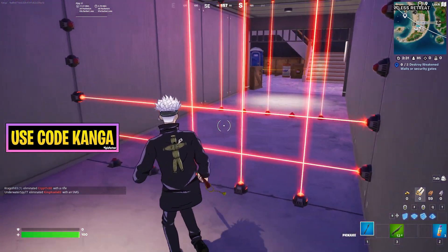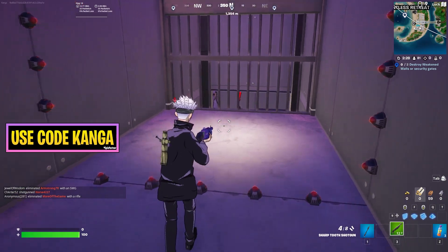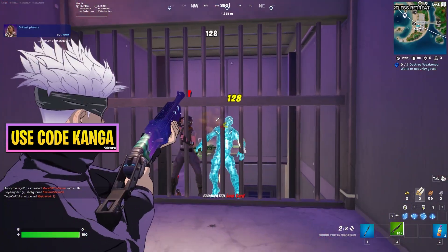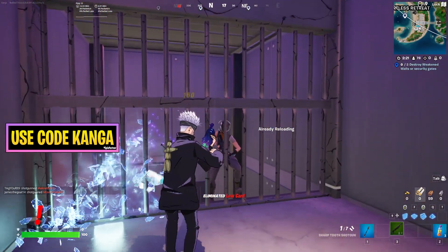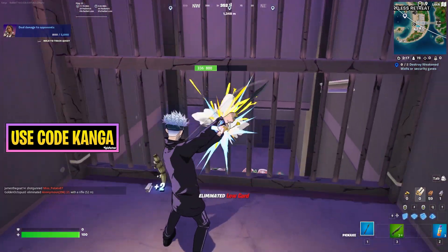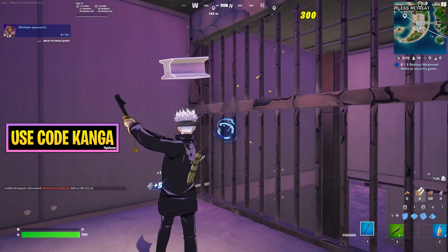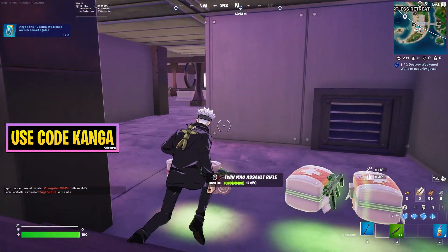This is what the security gates are going to look like with the lasers. If you just walk into them you are going to get locked in and then guards are going to spawn in and try to kill you. If you can take them out, these are going to be the security gates that then spawn in — they have about 800 health and then you just break them down like so, and that is going to be one out of the two done.